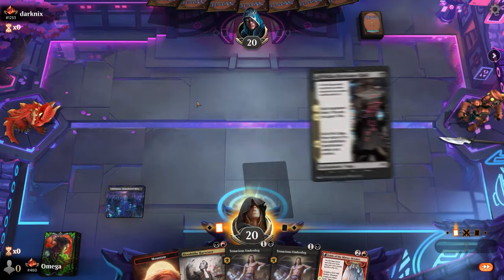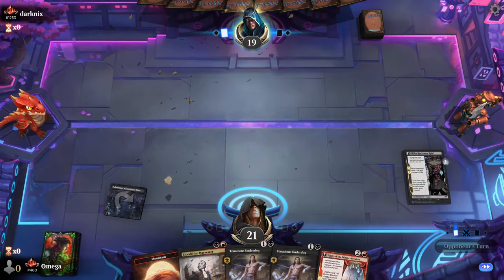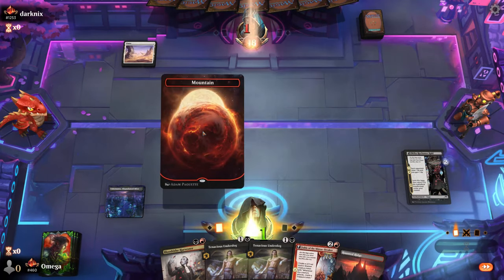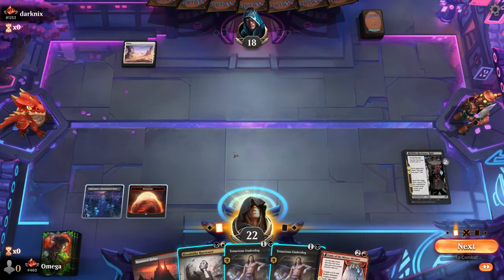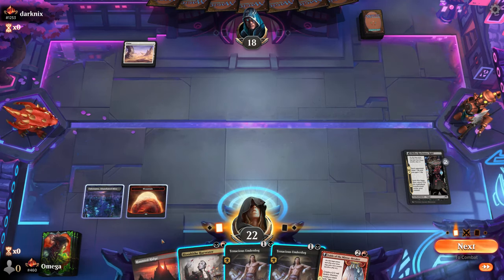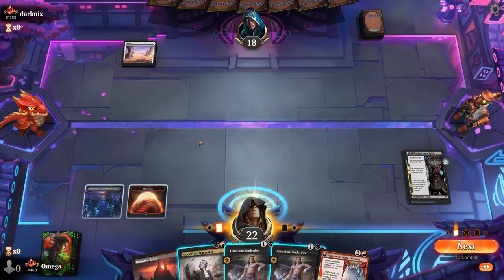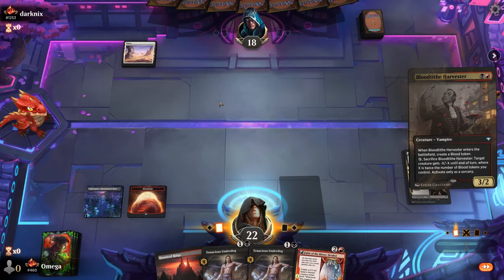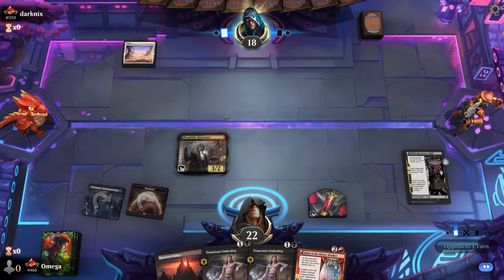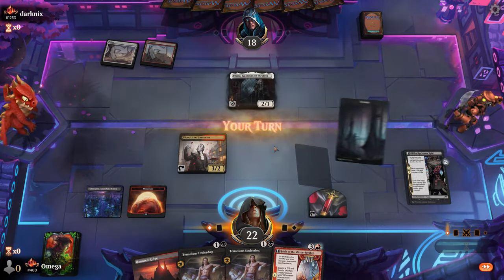We're going first. We'll play Takenuma — our start is incredibly explosive. We need a land and something like Mishra or Gix, and we should be set. With aggressive decks I curve out like a boss every single turn. In control, having only three lands feels nearly impossible — enough of my rant about mana screws!